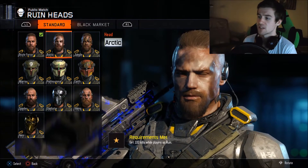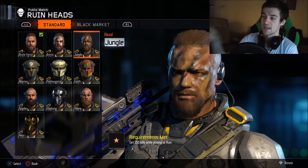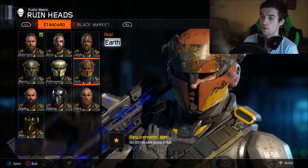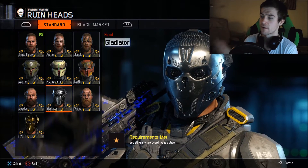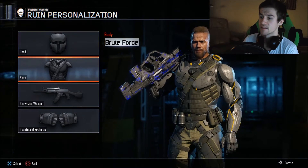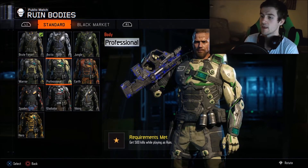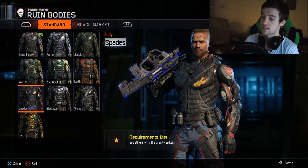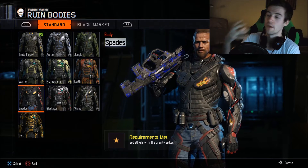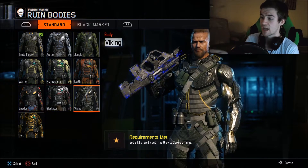First of all, the head. We have Arctic, Jungle - and you can see down there what the challenge is to get these things. Then you have Warrior, Professional, Earth, Spades, Gladiator, and Viking. That's all the gear sets for the head. The same thing for the body, just with a little bit different challenges. The body challenges are always, after 800 kills, with the specialist weapon, while the head pieces are always for the ability. Here are all the challenges.